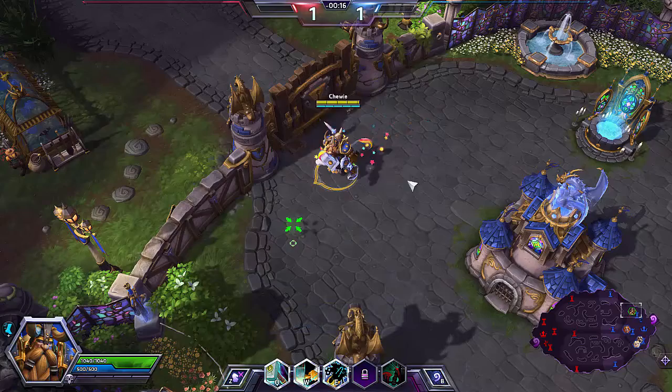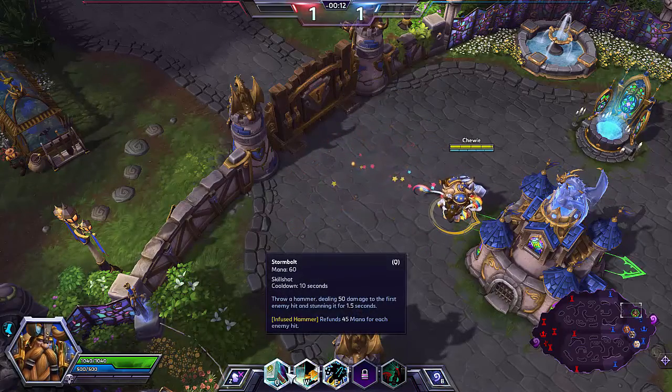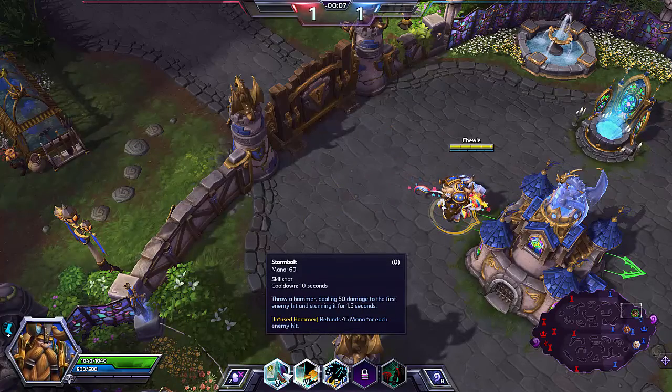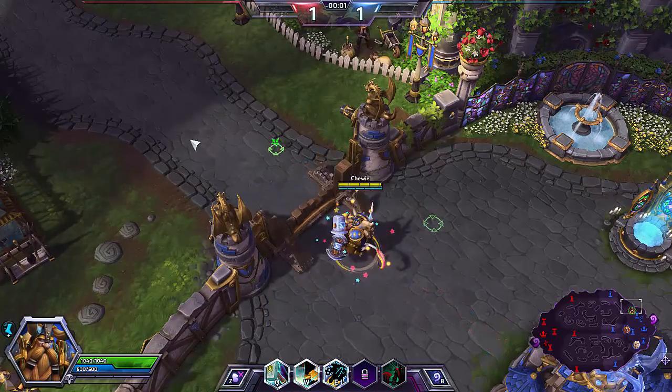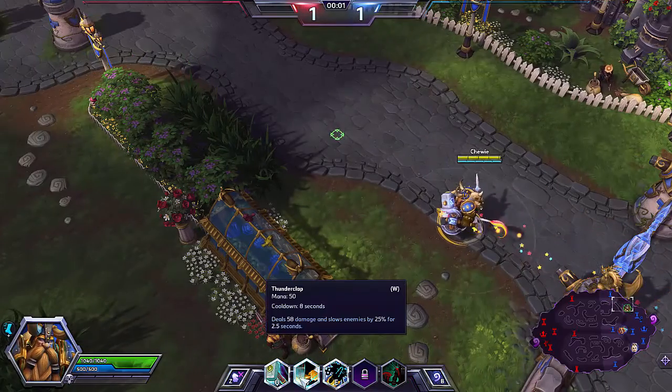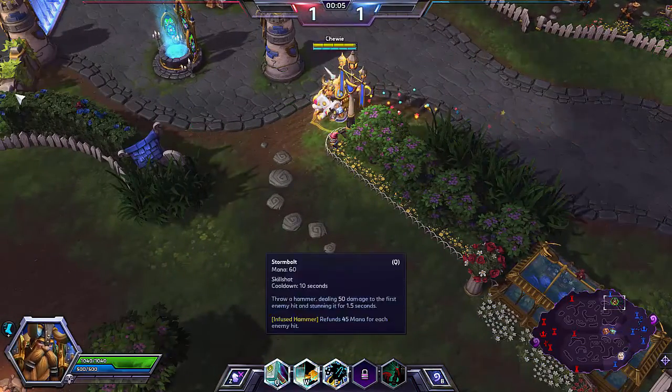We do get mounts with this class, so that's good - we've got the Raging Pony as usual. The first skill that we get with Muradin is Storm Bolt, which is basically a skill shot move that allows you to throw your hammer, deal some damage, and also stun the enemy. I went for the upgrade that gives us a mana return on it, which really assists with throwing more Storm Bolts.